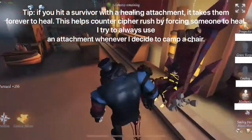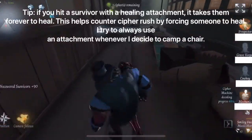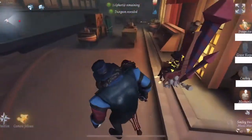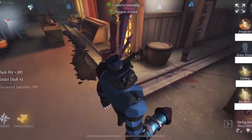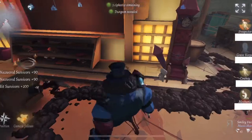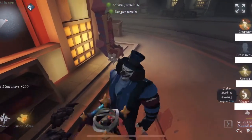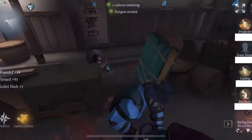Here's one thing I really like doing at the chair: I like throwing on that healing attachment to make it so that if you hit them, it takes forever for them to heal. That just helps counter Cypher Rush a lot. At this point there were three survivors over here, which means that's three survivors that aren't decoding. And there's the Cowboy over there, so I want to make sure I'm able to get rid of that lasso.